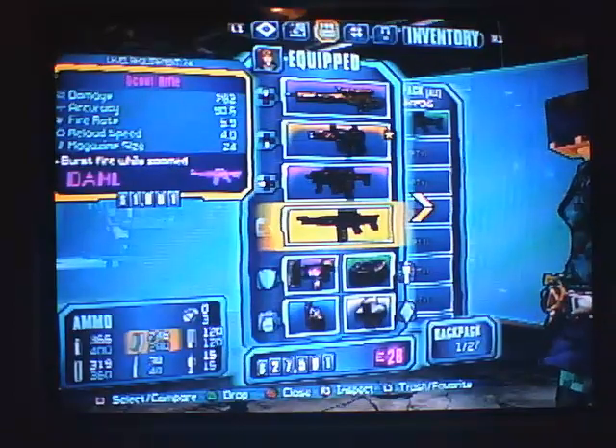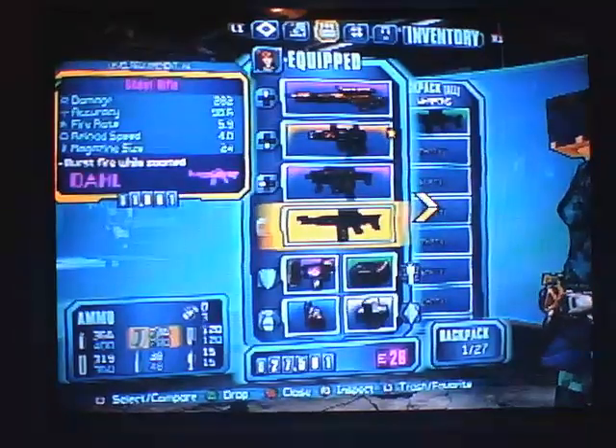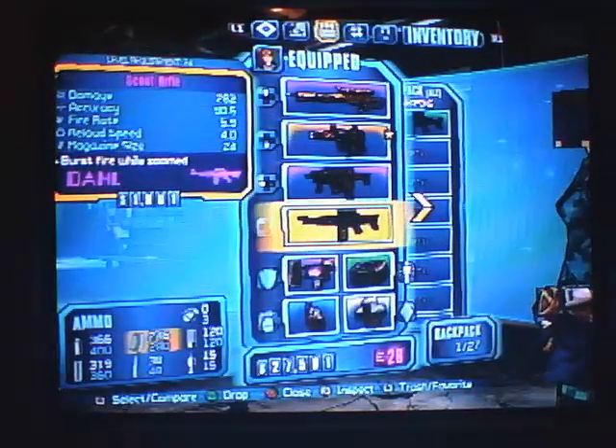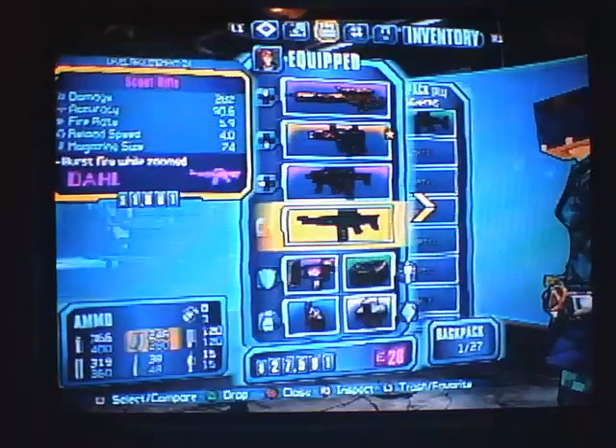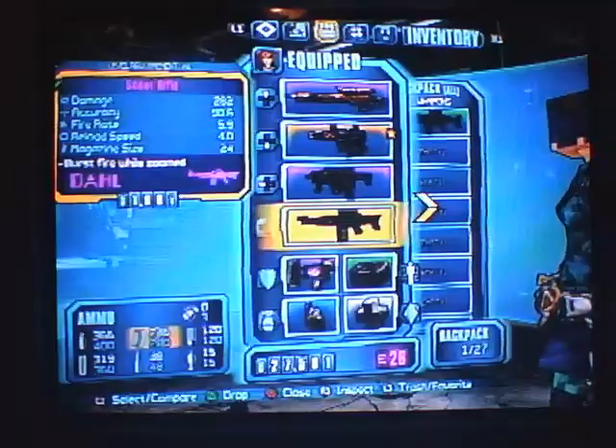It has no elemental damage. Damage is 282. Accuracy is 90.6. Fire rate is 5.9. Reload speed is 4.0. Magazine size is 24. Has a burst fire when zoomed.